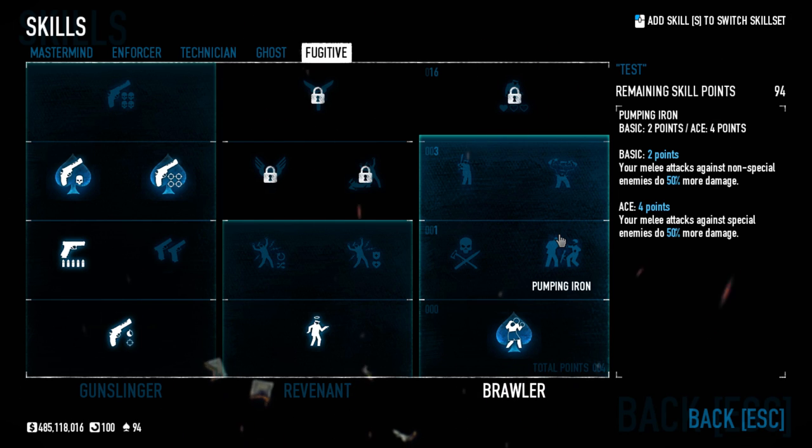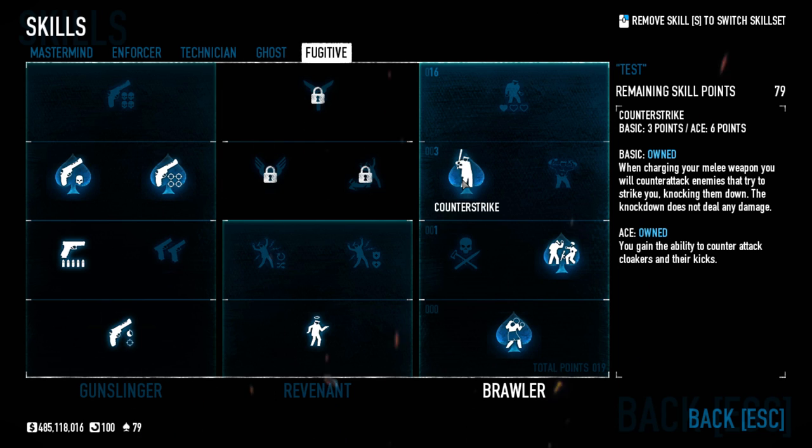Next up we have Pumping Iron — those who remember, this was in the Enforcer tree before. The basic version makes your melee attacks against non-special enemies do 50% more damage; the ace version makes your melee attacks against special enemies do 50% more damage as well — so ace it and you do 50% more damage across the board. If you're going for a melee build this is what you want. Next we have Counter Strike: when charging your melee weapon you counter-attack enemies that try to strike you, knocking them down with no damage. If you ace it, you gain the ability to counter cloaker attacks and kicks — useful for getting in close safely, though it's a lot of points for the cloaker benefit.